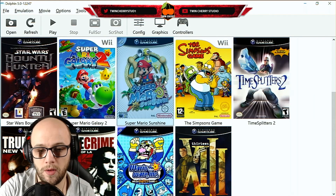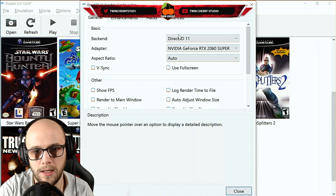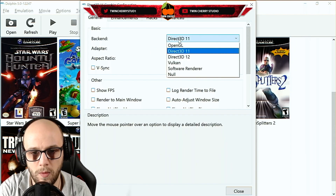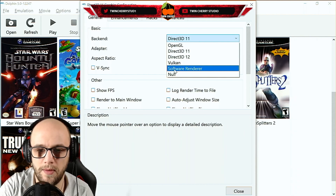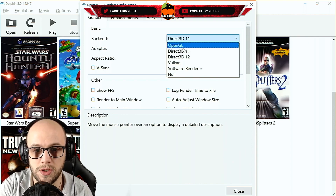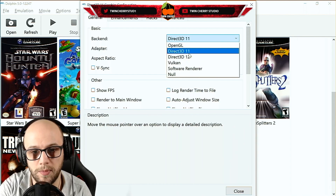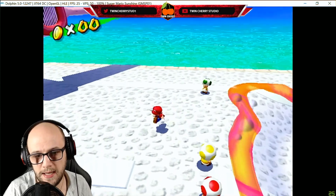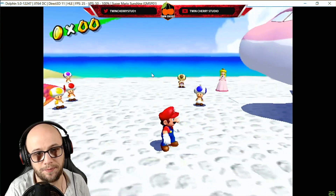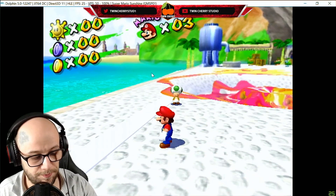The first thing I'm going to do to make Super Mario Sunshine run a lot better is to use the settings in Dolphin itself. When you open Dolphin, go to the graphics tab and click it. The first thing you can change is the back end — the graphics API you're going to use. Definitely avoid the software renderer. I use Direct3D 11 because that's the one I've had the least problems with. Some people prefer OpenGL, some prefer Vulkan — it all depends on your system. The only difference I really noticed is that cutscenes run a lot smoother on Direct3D 11.